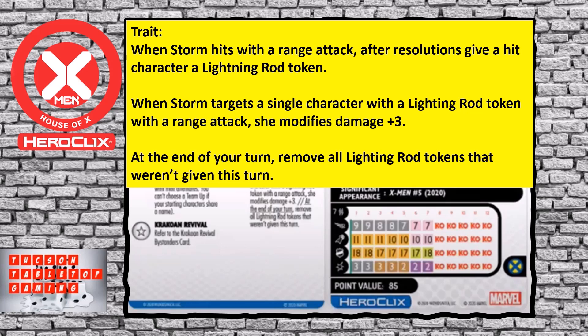The second trait: when Storm hits with a range attack, after resolutions give a hit character a lightning rod token. When Storm targets a single character with a lightning rod token with a range attack, she modifies damage plus three. At the end of your turn, remove all lightning rod tokens that weren't given this turn. So you have to hit with that first attack, and then next turn hit somebody that has that lightning rod token to take advantage of the plus three damage, because they don't stick around after that.